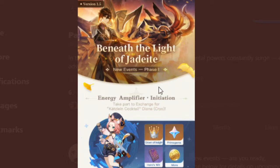The event is called 'Beneath the Light of Jadeite.' There's an Energy Amplifier Initiation event where you can exchange for Diona, and it looks like we get another crown, some Primogems, Hero's Wits, and Mora. The duration is from the 30th to the 17th of May, and you have to be Adventure Rank 20.